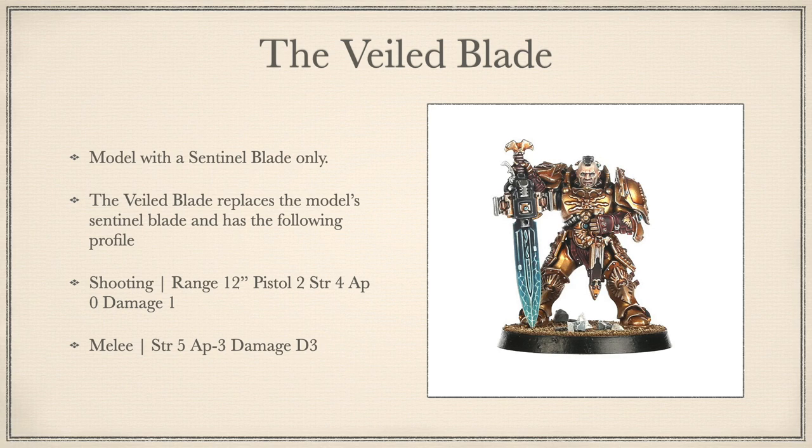Now onto the penultimate relic and the final of the T's: The Veiled Blade. Models with the Sentinel Blade only. This replaces it and has the following profile for shooting: Range 12 inches, Pistol 2, Strength 4, AP 0, Damage 1. In melee: Strength 5, AP-3, Damage D3. When the bearer fights within 3 inches of an objective, they get +2 attacks with the weapon. This relic has some really cool fluff — it's only given to a Custodian who has vowed to recover an occupant from the Dark Cells. Unfortunately, that doesn't make up for it still being a Sentinel Blade, and doesn't make it any better than the other base weapon options of a Castellan Axe or Guardian Spear. The only reason you'll take this is for fluff.